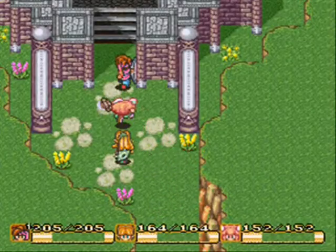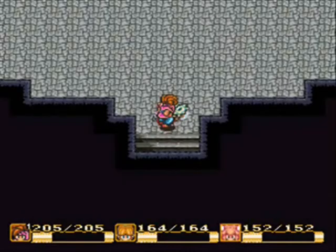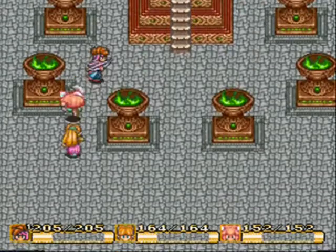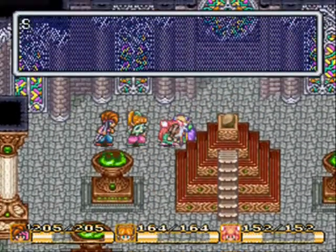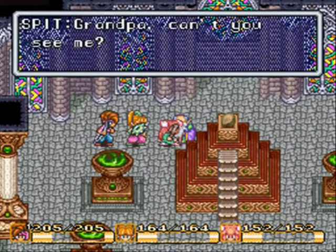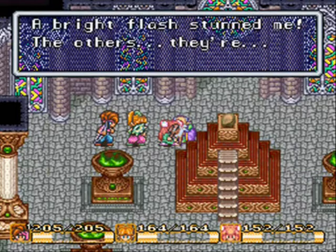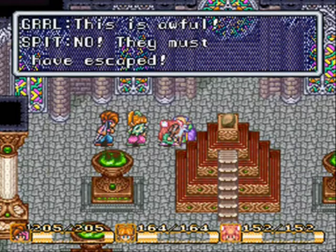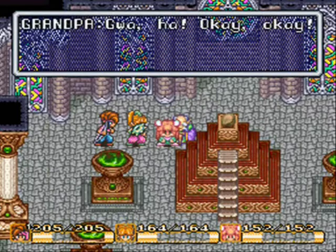Welcome back to Let's Play Secret of Mana. Last episode we had a little bit of problems with the Axe Beak, mostly because I ran out of magic and didn't realize it. And here's the Wind Temple where we meet Sprite's grandpa. The Empire apparently came here and did the Wind Seal, and they're basically responsible for what happened to Sprite's village.